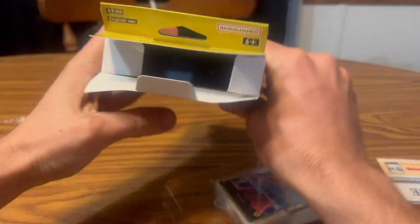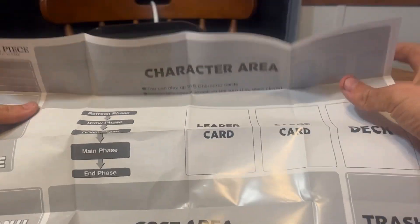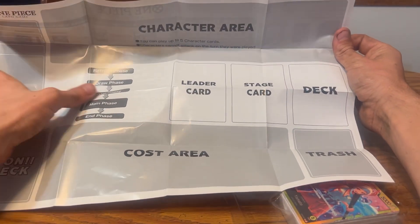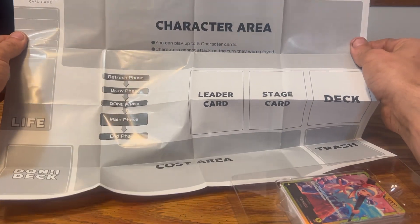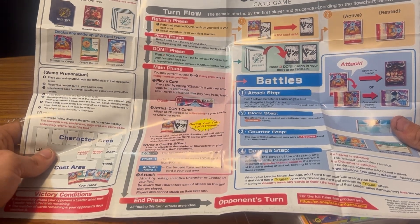Let's make sure we get everything out. So if you don't know how to play — like me — this play sheet right here would be useful. It's a big sheet. You've got a character area, leader stage, your deck, refresh phase, draw phase, DON phase, main phase, end phase, DON deck, cost area, trash, and life. This side gives you information on how everything goes.